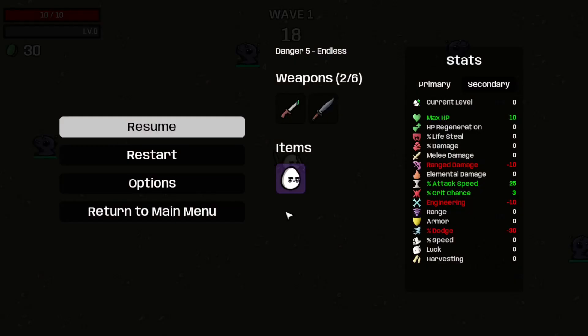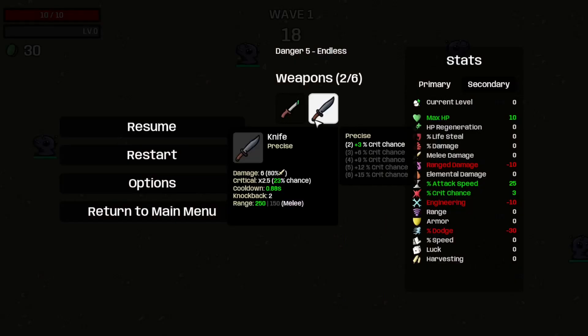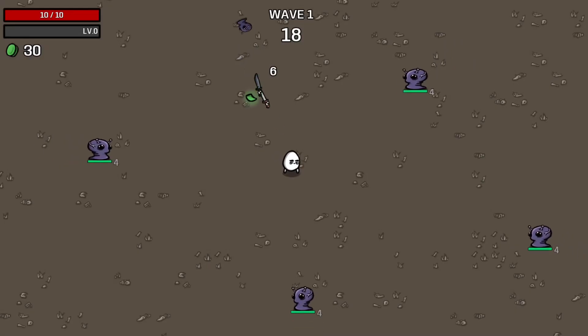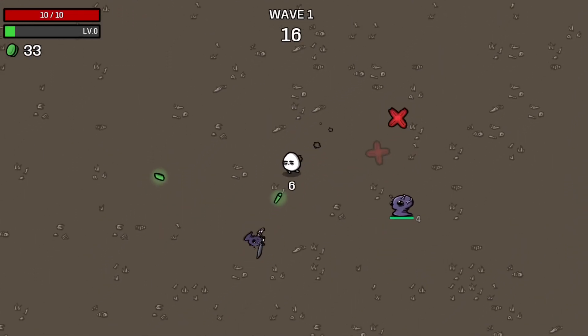Today we're playing as the crazy character, which starts with a knife, so we're going to have to ditch that so we can see how fast we can get the Thief Baggers winning. We're doing this on Danger 5 Venomous Mode, which means we've got three tries to get past Ray Tony.